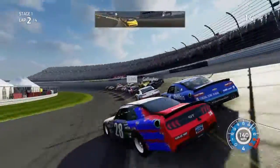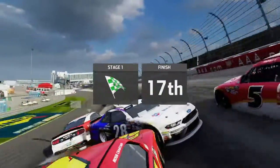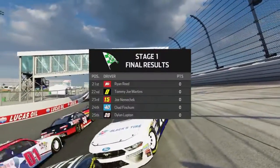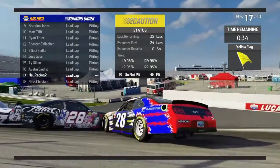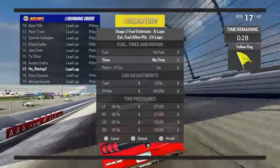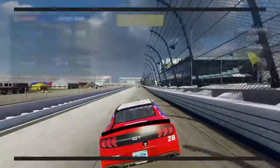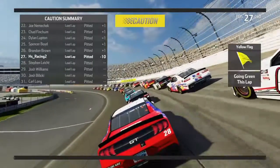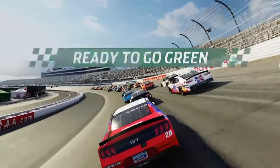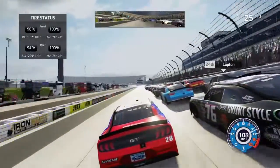Three laps left. Oh, Sadler — no, no, no. Okay, I did not need that to happen. Holy crap, who went flipping? I'm not sure who that is. Alright, I don't think I have any damage. I'm not going to take any fuel. Do I need to pit at all? I'll take this wedge down a little bit. Somehow I lost spots coming back to the green flag. I don't think they took tires, but I have two fresher tires than they do, so I guess that might help.